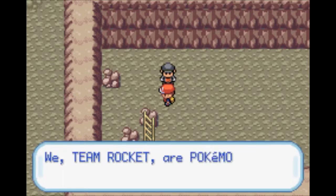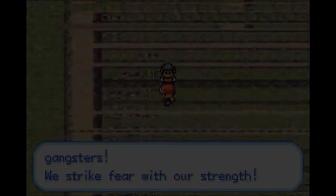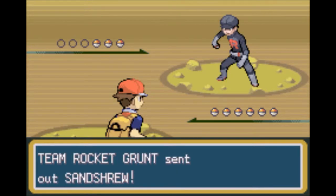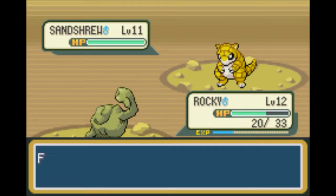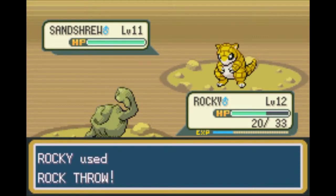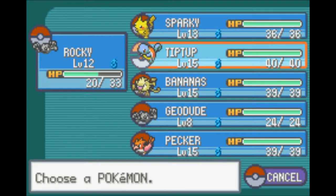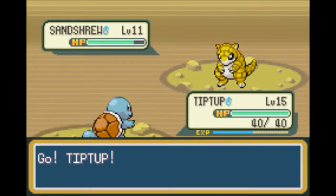Let's see what this guy wants. 'We Team Rocket are Pokémon gangsters. We strike fear with our strength.' Yeah, your strength is non-existent for the most part, except for like your leader, and even he's not that great. Okay, we've got a Sandshrew right here. He is pure Ground-type, so that means he's going to be resistant to our Rock Throw. And he has a nasty habit of lowering our defense. I think he's resistant to Rock-type — yeah, he is.